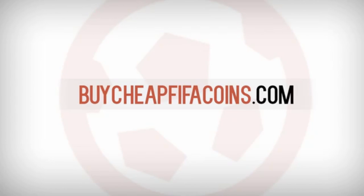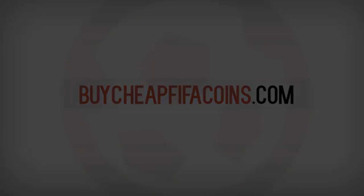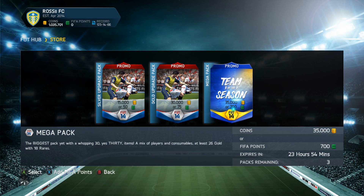Go check out buycheapfifacoins.com to get the best cheap coins around on the market. Use the discount code 'rossi' for an extra discount off your coins. It's a fully automated server so you get your coins instantly. What more could you ask for? Now let's roll on to today's video.